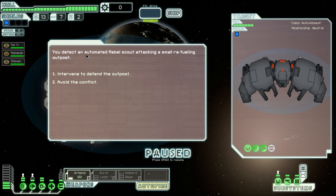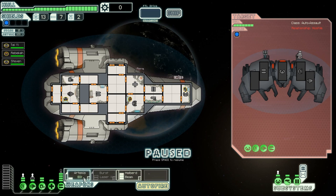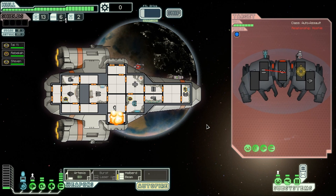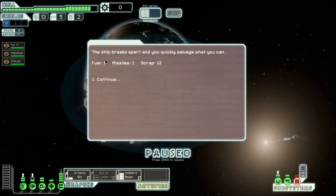You detect an automated rebel scout attacking a small roving outpost - that's not very nice. Interfering to defend the outpost - the automated ship moves in to engage your ship. Let's power up the halberd. Artemis out of shield like normal, and then halberd from here through to here - so that's going to halberd his weaponry system and his cockpit. Come on, power up! I just realised how long it's going to take my halberd to actually power up, which is slightly disturbing. We took a damage - good, they took two damage. Fire halberd - oh very well done, that's straight out on the weaponry and cockpit system. The ship breaks apart and you quickly salvage what you can - one fuel, one missile, and twelve scrap.